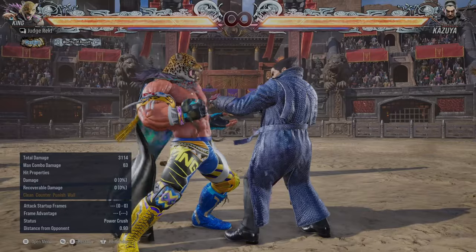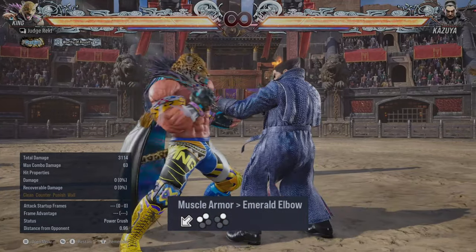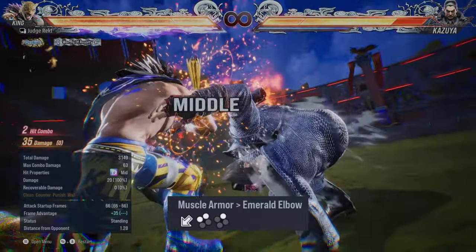There's another armored move: down-back 1+2. You can convert this into heat with 2.